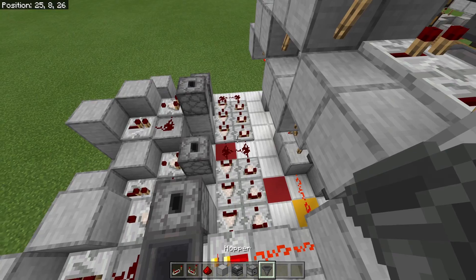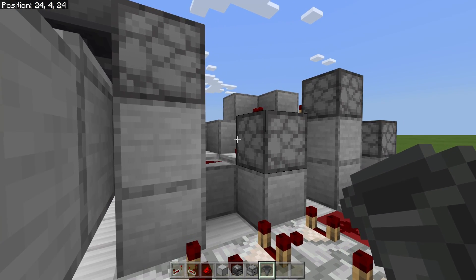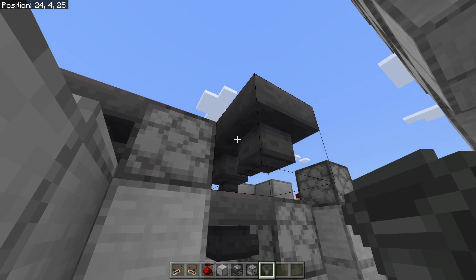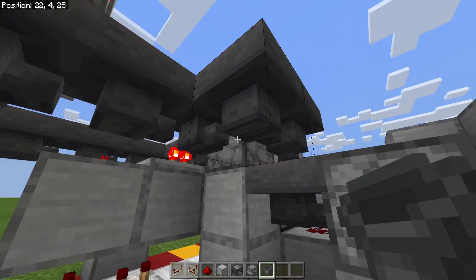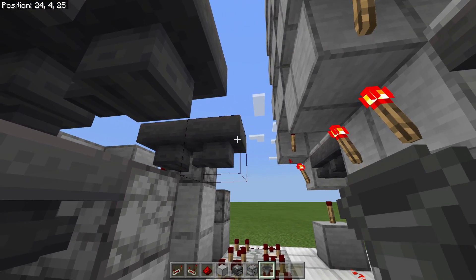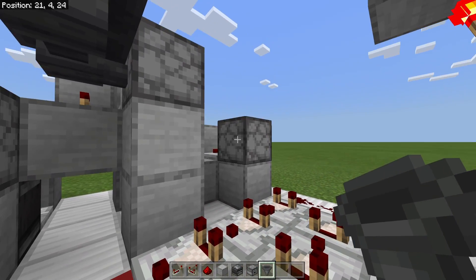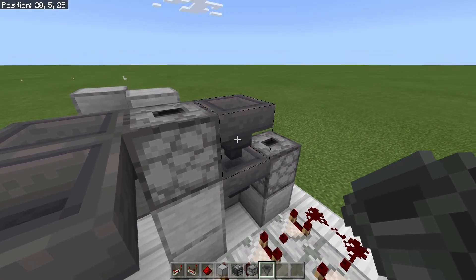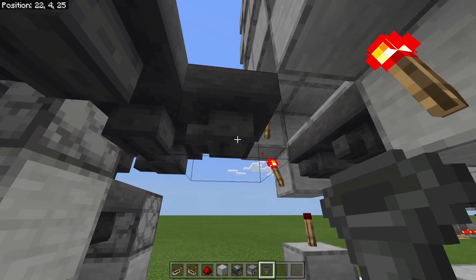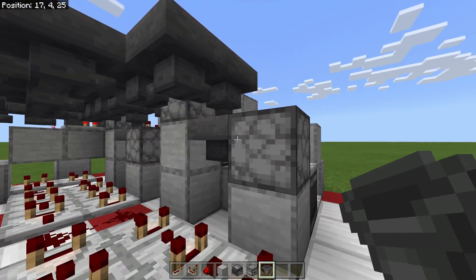Next we need to go ahead and throw in all of our other hoppers. We're going to come in from the side every single time, go in from the side, go up, and curve this thing in and around just like that. Again, going from this one, we're going to start over, over, bend it in just like this. Same thing again — we're going to come over, go up to bring it up to the next level, over, over, over, over — right here. So now you should have all of those tied in to every single one of your droppers.